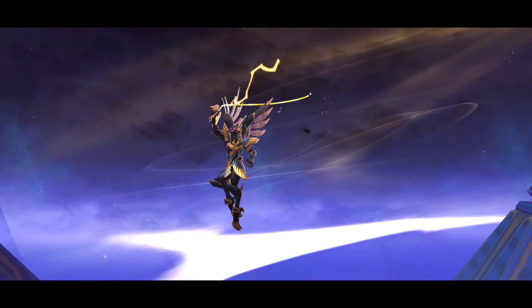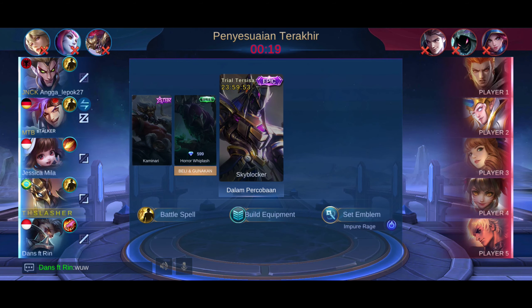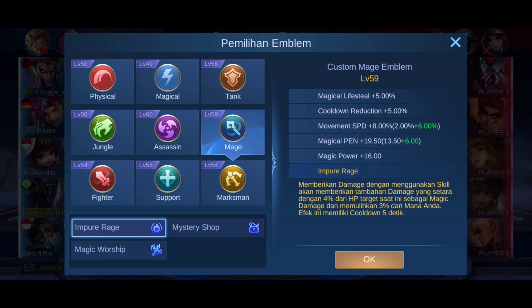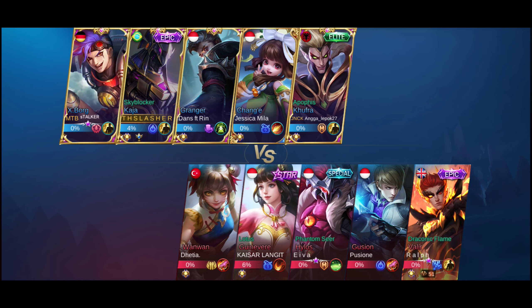Sekarang kita udah ada di sini, kita pakai epic dulu ya. Wede mantap, trial nih. Kalian lihat ya, Gusion pakai skin KOF berarti jago kali. Gua pakai battle spell Flicker, set emblem Impure Rage, untuk memberikan damage dengan menggunakan skill. Pokoknya kalian baca aja, biasanya gua pakainya Impure Rage. Untuk battle spell-nya gua pakai Flicker. Loh kok Gusion-nya nggak pakai skin? Tadi epic, tadi KOF kan ya? Ya udah, kita langsung masuk ke dalam ingame-nya.